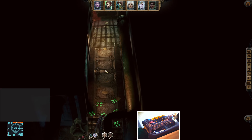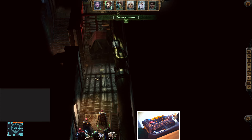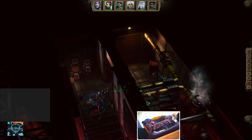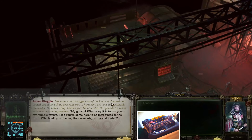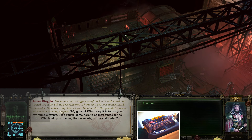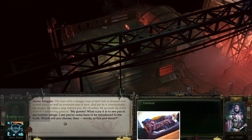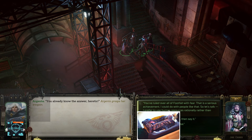We haven't been here - good, it's promising. There's a kingpin: the man with a shaggy mop of dark hair, dressed and armed about as well as everyone else, and yet unmistakably the leader. He chuckles, spreads his arms wide: 'Welcome, guests - what a joy to see you in my humble refuge. Words or fire and metal - which will you choose?' You already know the answer: heretic. I'm more fond of talking. 'You've ruled the wall above - a serious achievement. Let's talk about views, human resources, rationalism.' He charges in basically.